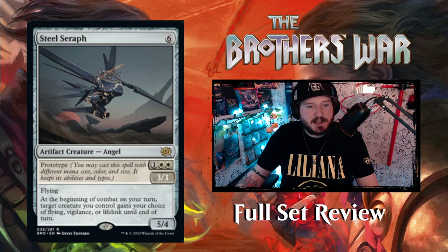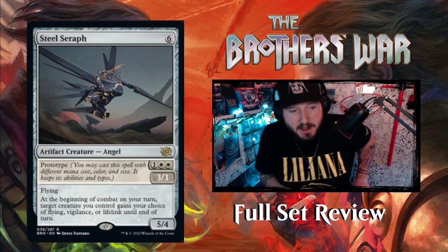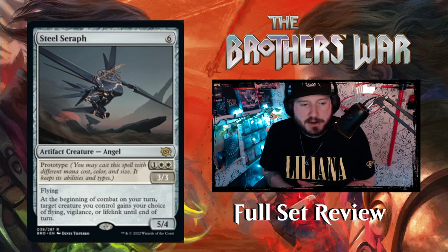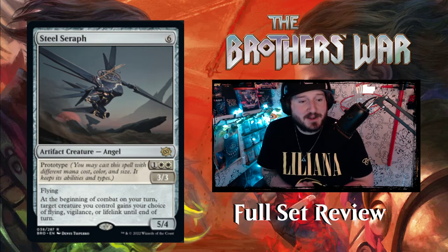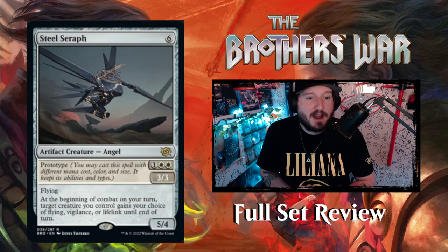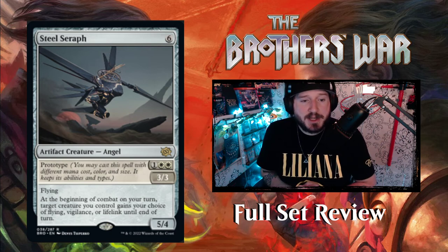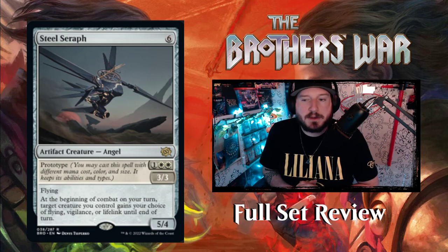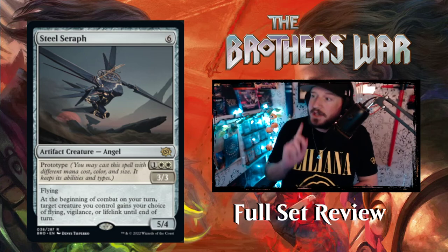Steel Seraph — look at this Gundam-looking thing. Six colorless for a 5/4 Artifact Creature Angel with flying. At the beginning of combat on your turn, target creature you control gains your choice of flying, vigilance, or lifelink until end of turn. You can prototype it for one White White as a 3/3 flying Angel artifact creature. That is a cool angel right there.